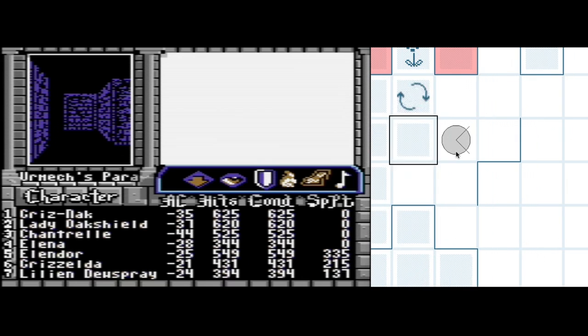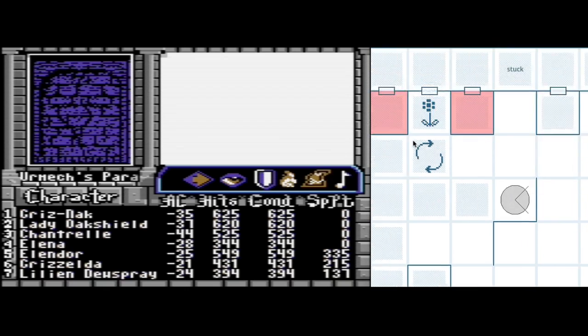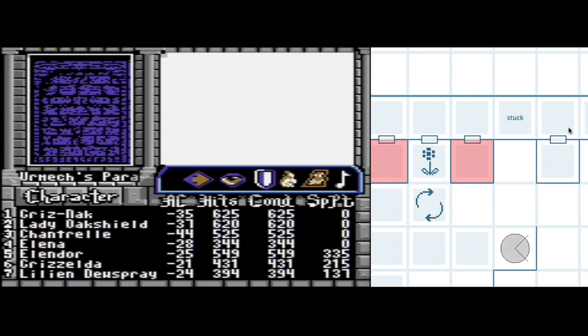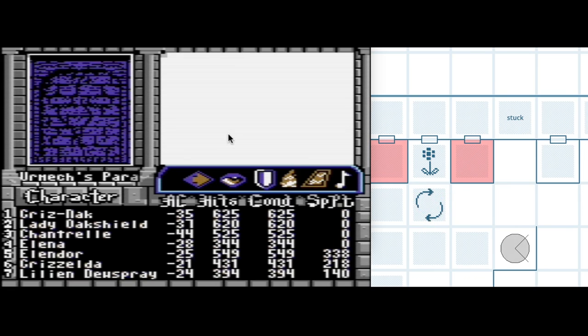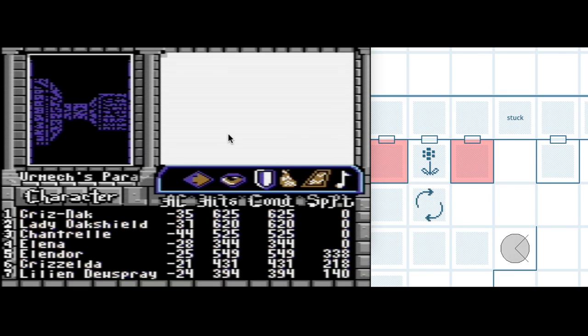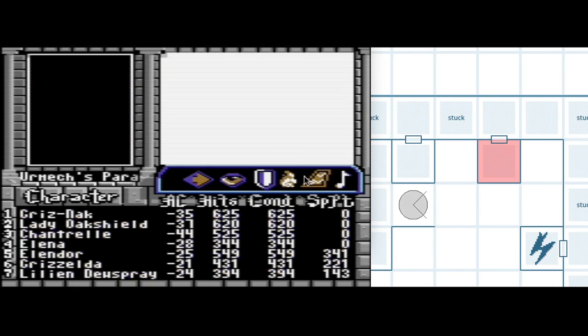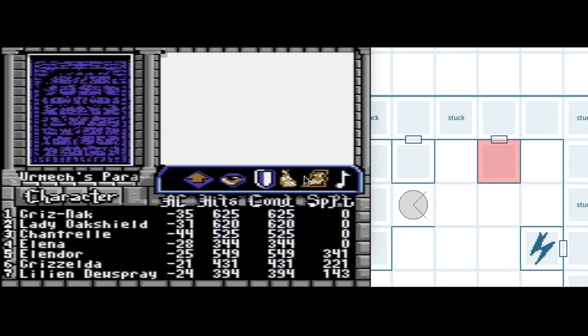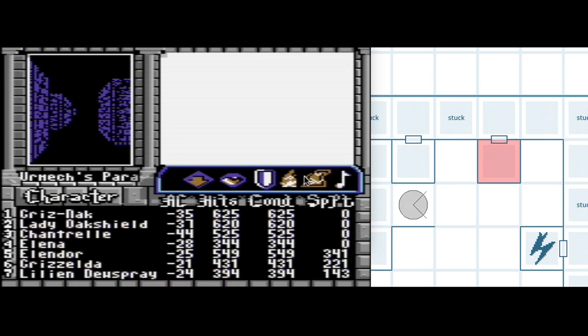Looking to the south, we see what we expect. So I'm gonna go back into the east and then start poking around up here in these... I wanna call them crenelations, or merlons — those are the tops of castle walls. They bump in and out too, but not like this. Pretty uneventful over here on the edge of this inside space.